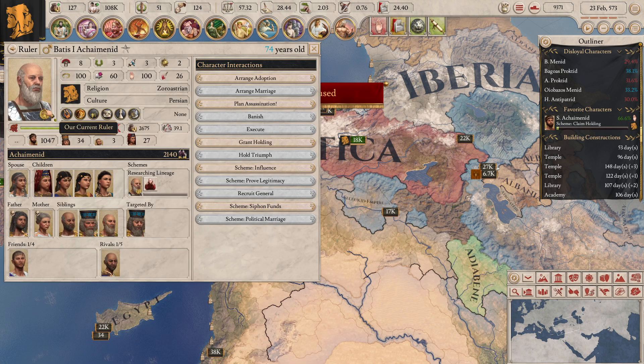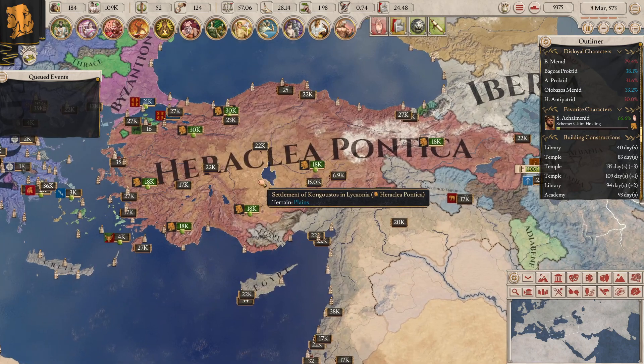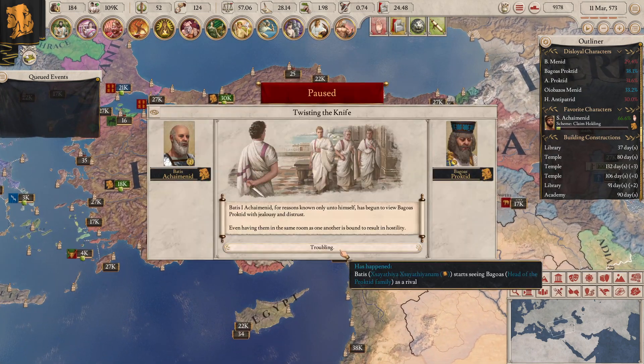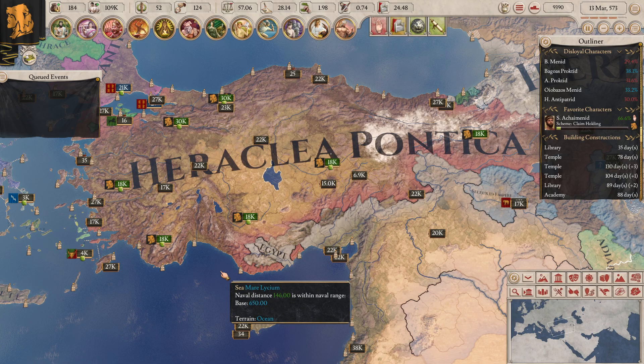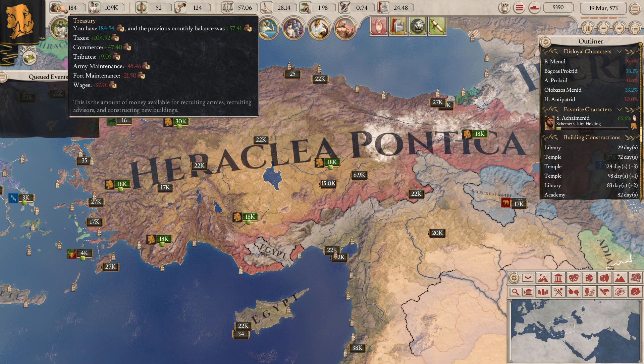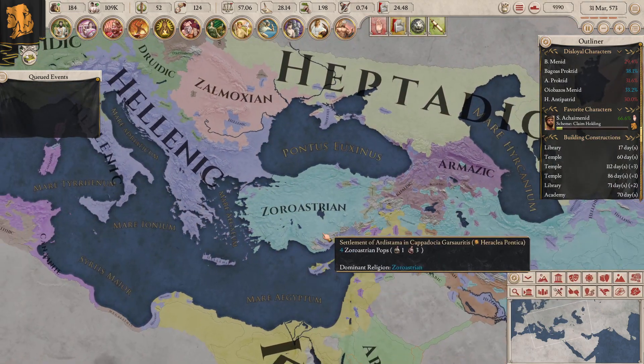We need more. Are you dying yet, dude? He is - he's nearly dead. He's literally nearly dead. I'll probably keep playing until he dies and then I'll cut the episode there. Twisted the knife: Batis the First of Sheminid has begun to view Baguas Procted with jealousy and distrust. I'm viewing the head of the Procted family as my rival - that's not cool, literally not good at all. What's the religion like going? Spreading nicely. Still going, still spreading - and we are finally dead.